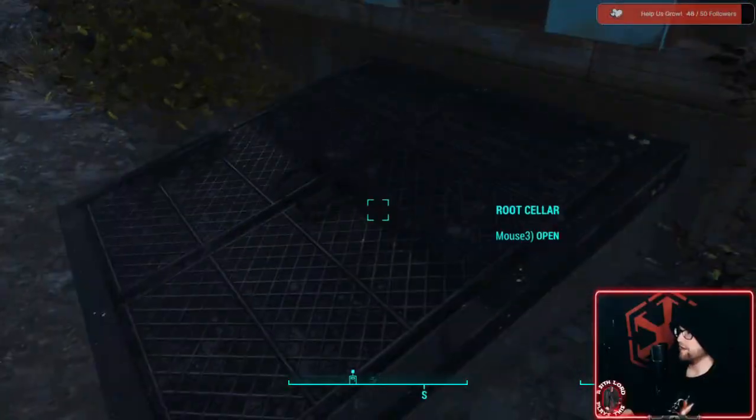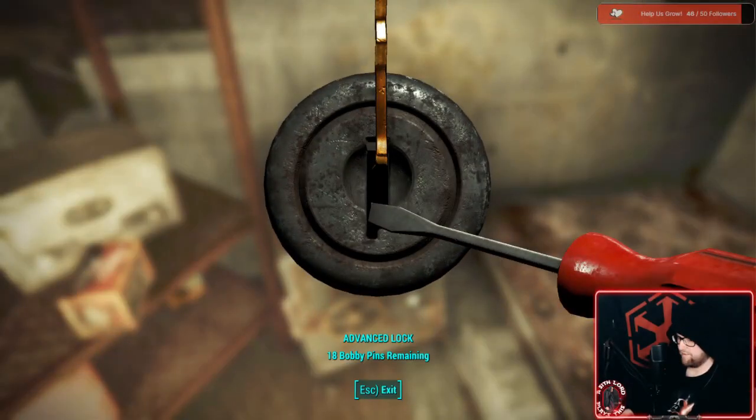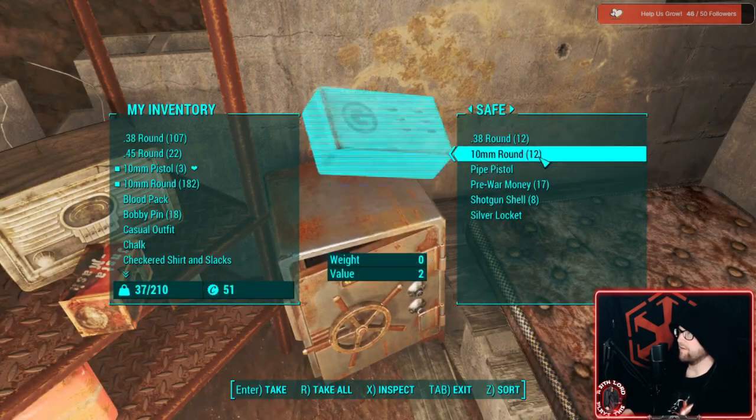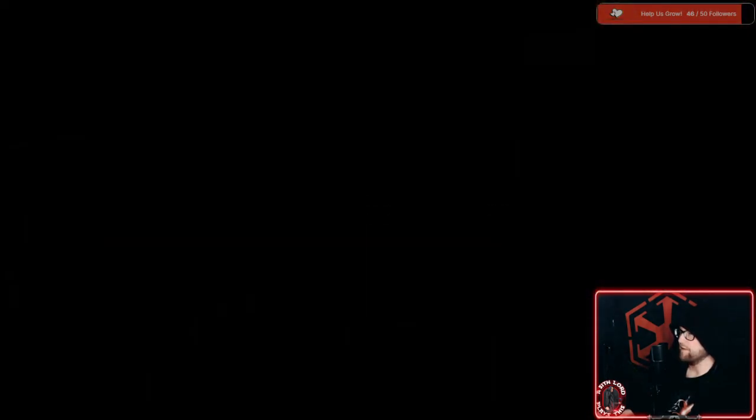Now that it's daylight we don't need the flashlight on anymore. Let's go ahead and pick the lock in the cellar since we have that available now. Easy — yes! Now we have more stuff for our projects and upgrades, as well as ammo for certain weapons. We just got a pipe pistol a few episodes ago, which we'll be able to upgrade at some point.